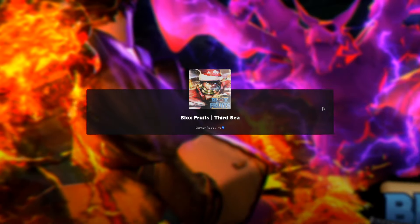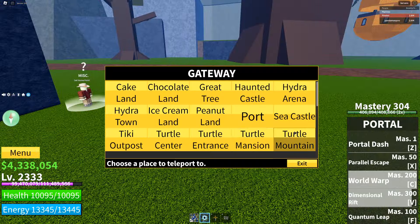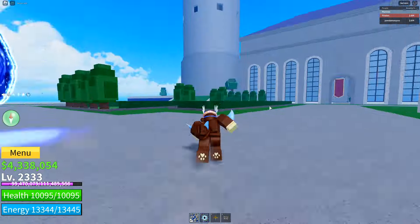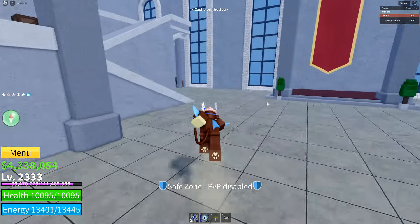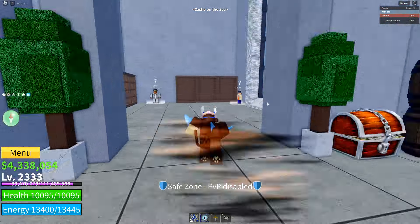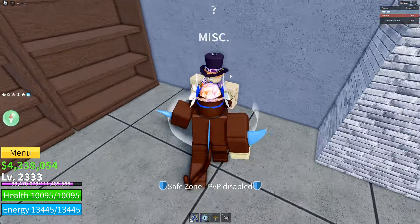Now we're going back to third sea. We're going to head over to Sea Castle and get Dragon Breath. Dragon Breath is a pretty lame fighting style, I'm going to be honest, I really don't like it. But you're going to go over here, talk to Sabi, and get 400 plus mastery on Dragon Breath.